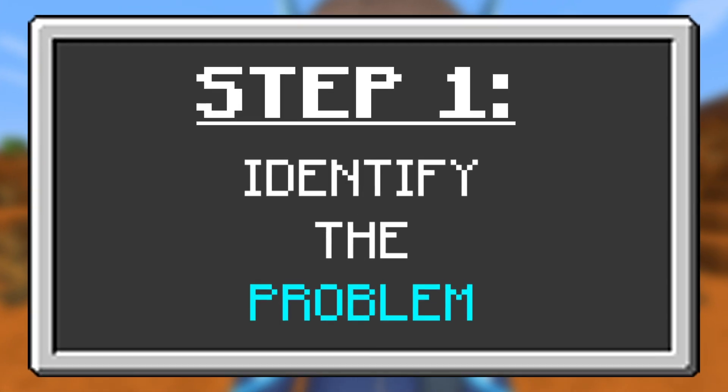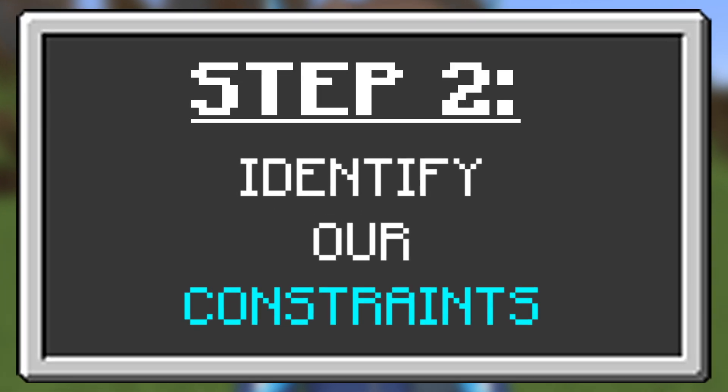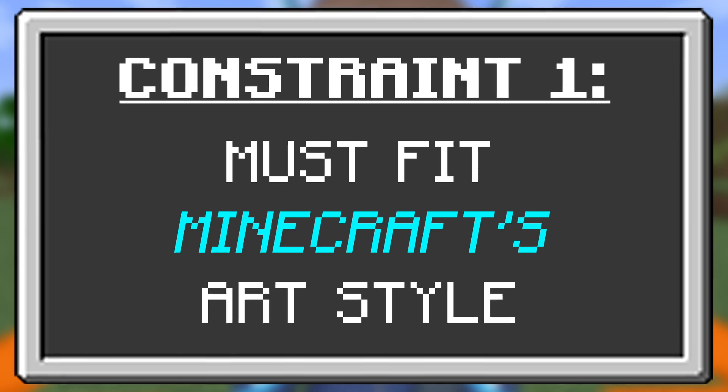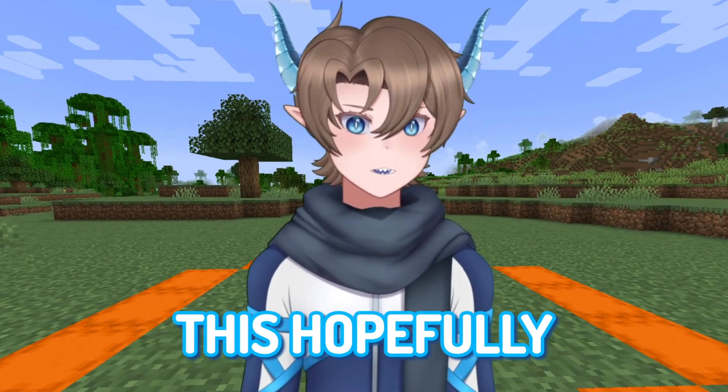Our first step is to identify the problem that we're trying to fix: make Minecraft's combat fun again. Now we have to identify our constraints, because if we don't, we'll just be going in circles. First, it's got to fit Minecraft's art style, obviously. And second, it has to actually solve the problem. This, hopefully, should be pretty simple.